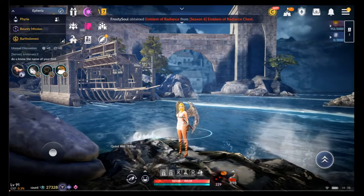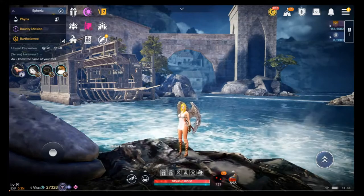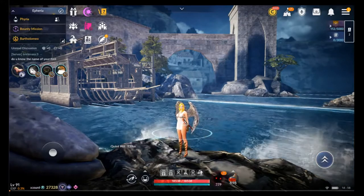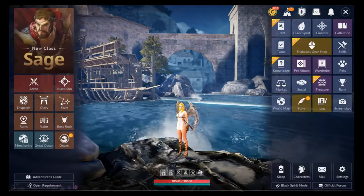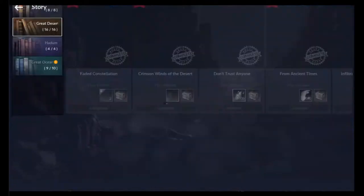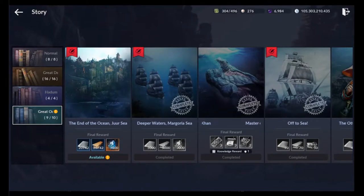Hello and welcome. This video is a continuation of the main storyline for the ocean content and also obtaining our tier 5 ship. So let's go ahead and show you the storyline we're talking about. It is over here in the great ocean — it's this one, the end of the ocean, Jor-Sea. I hope I pronounced that right.